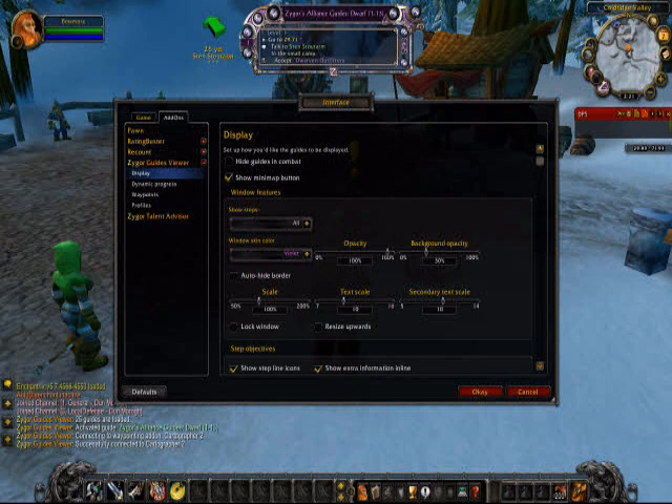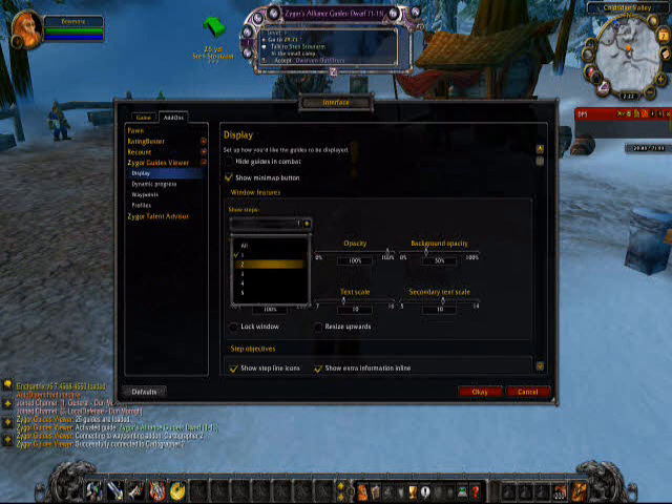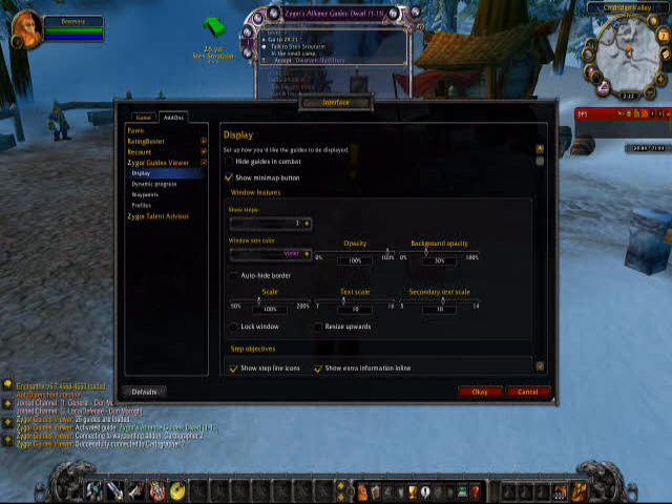The first thing I'm going to recommend is you go to Display and under Show Steps change this to one. By default up here you're only going to see the next task or related tasks. If you set this to more, it will expand, which could end up getting in the way of your screen.